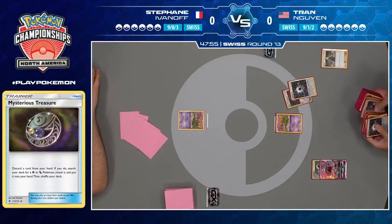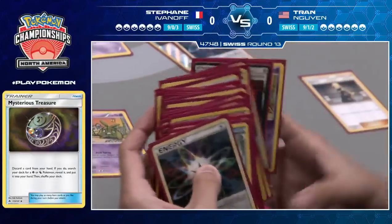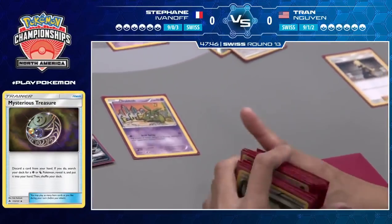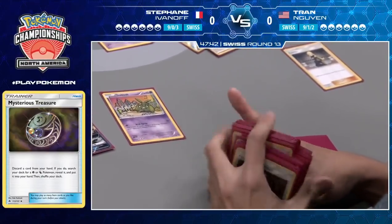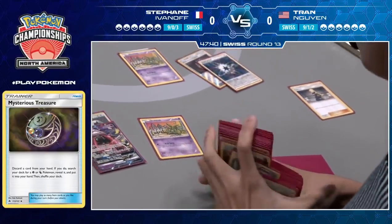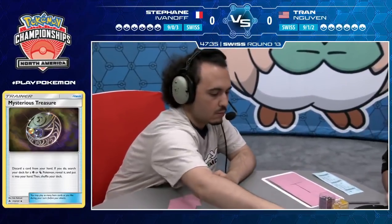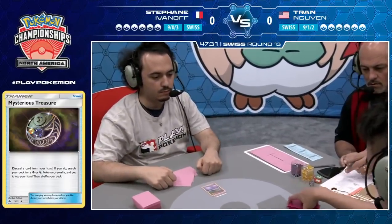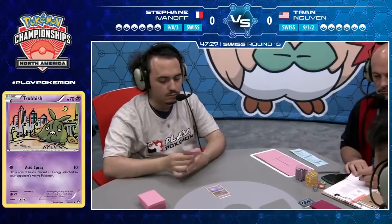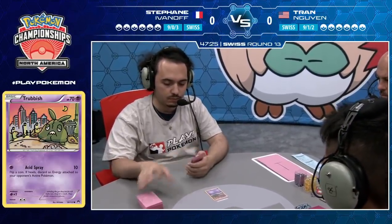Tran discards his Mysterious Treasure looking through his deck for any psychic or dragon Pokemon, and finds a Trubbish, putting it in his hand. That's the ideal Pokemon for him to grab here — you just want to have some Trubbish available so that eventually, if Stefan goes on an aggressive push and starts using items, you can fight back with Trash Avalanche. Tran does seem to be getting the ideal setup, but does pass after completing his turn.